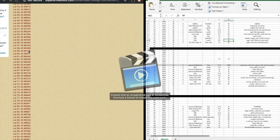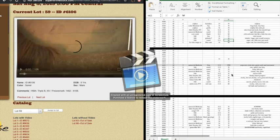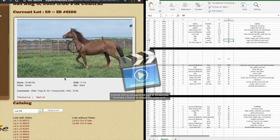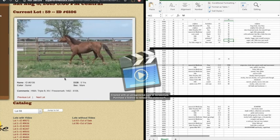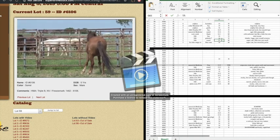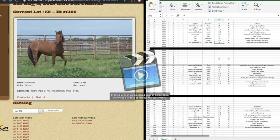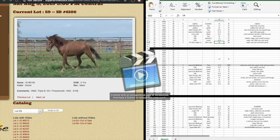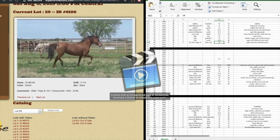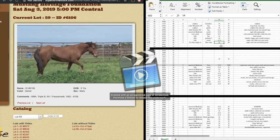Lot 59 — Triple B in my notes. I thought this one was super cute. I really liked her little relaxed trot. The only thing is she's small, maybe 13-3. Mostly I'm looking at how balanced they are — their hip to shoulder ratio, their back, head and neck. I probably wouldn't get this one unless all my other options were taken.